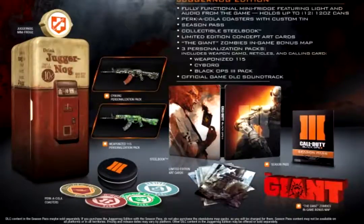Hey guys, A-RexHD here and I'm going to show you the brand new Juggernaug Edition for Black Ops 3. It includes the Juggernaug Mini Fridge, which is shown above, the Percocola Coaster Set with Custom 10, and the Season Pass.